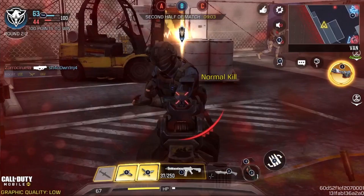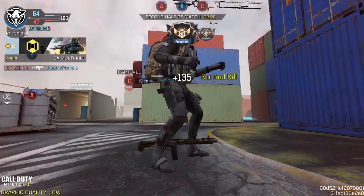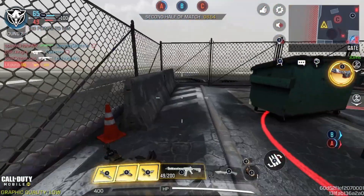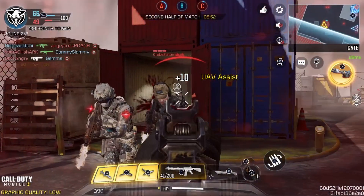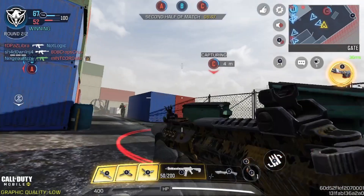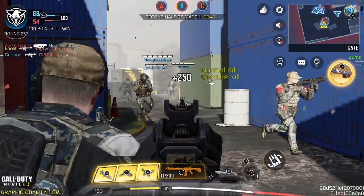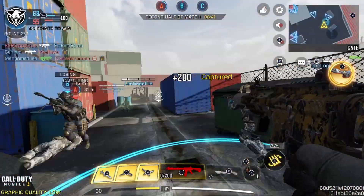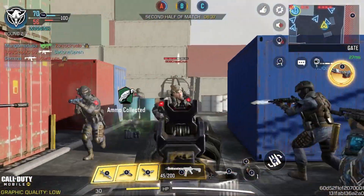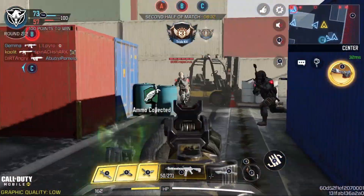There was one right there — doesn't matter, my teammates can handle it. I'm just going for kills. There was one behind me. Let's go to C. I can't aim. If you use this setup you are basically unstoppable.